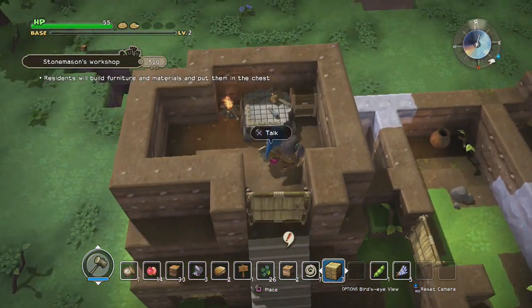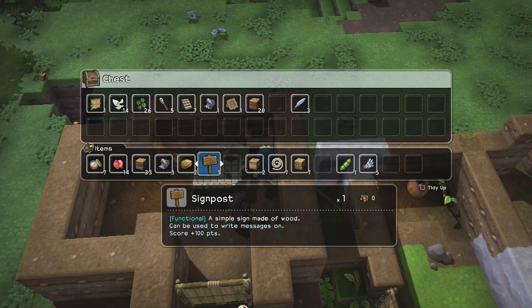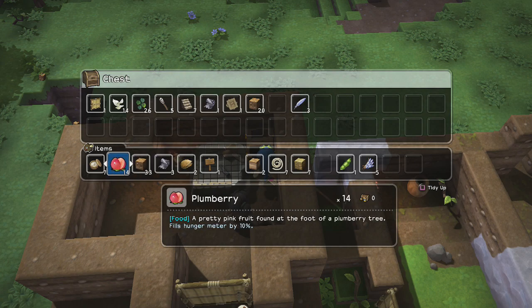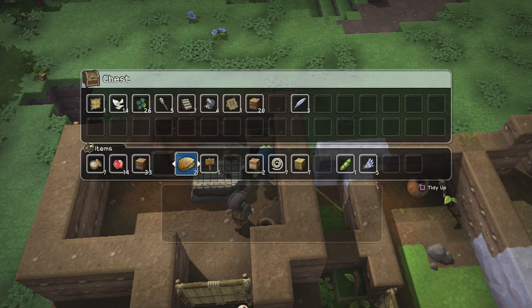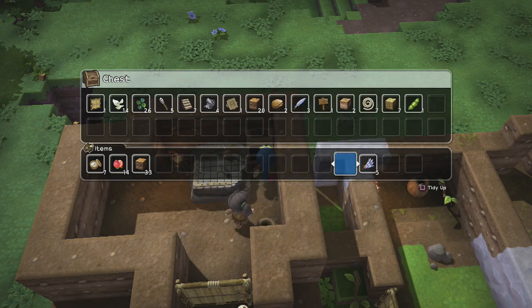Actually before we go, let me drop off what I don't need. We did get some ivy last time, so we could make ourselves a little ladder between the two rooms. That is a possibility, but I'll worry about that later. I think I stole that signpost — that's right.